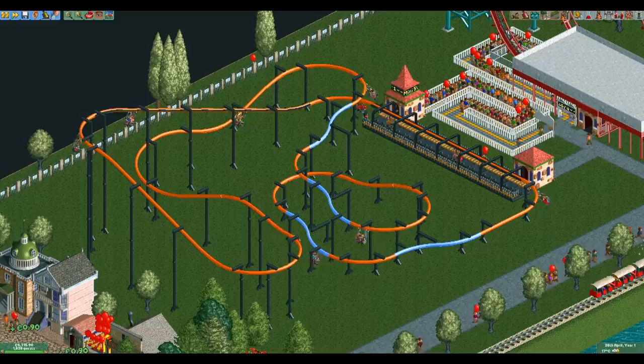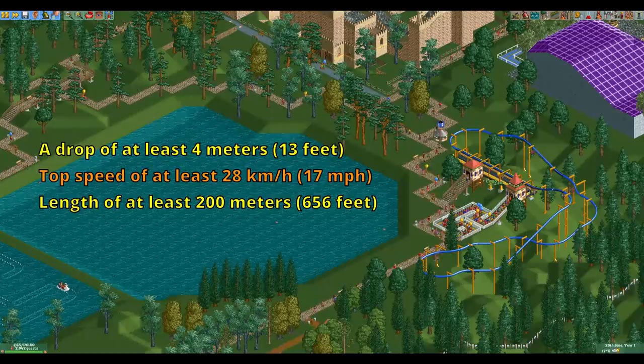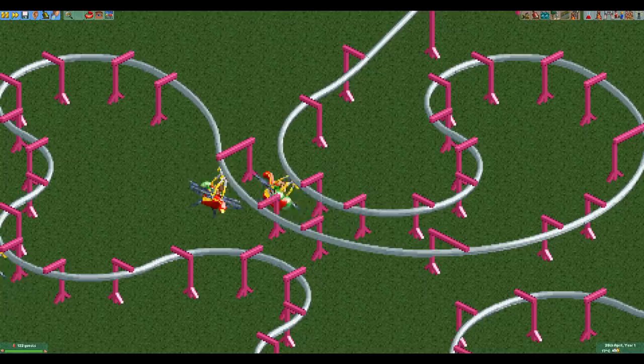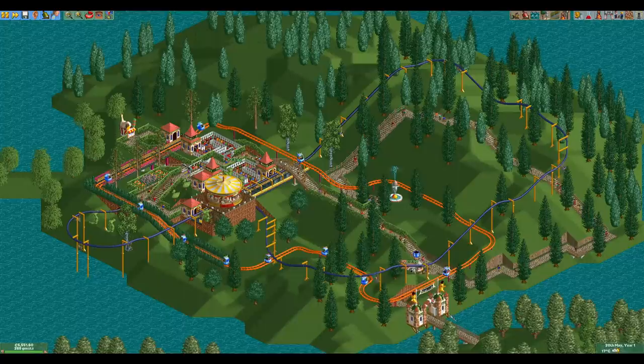Now onto the stat requirements. It doesn't get any special elements outside of the station and the S-bends, so there's not much to say about that. The mini suspended coaster needs a drop of at least 4 meters, a top speed of at least 28 kilometers per hour, a length of at least 200 meters, and at least 1.30 lateral G's. For every requirement you fail to meet, all your stats will be divided by 2. Despite the cars swinging in the turns, the lateral G's are calculated as if they don't, so you need to take a small turn at about 28 kilometers per hour to get the required 1.3 lateral G's.